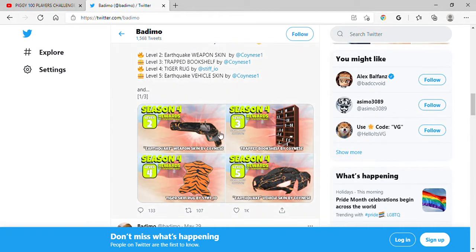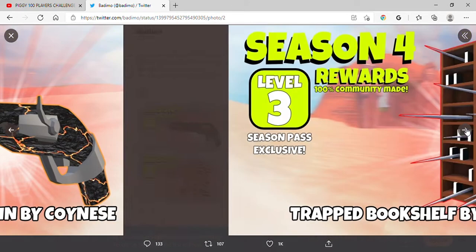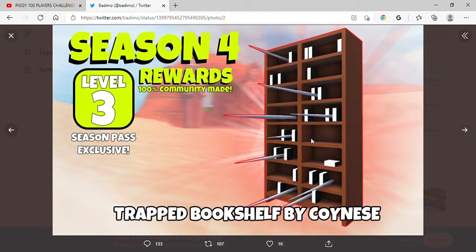We got level one, probably gonna be level two. It's an earthquake weapon skin. I can't see it clearly but it looks pretty cool. Level one is probably gonna be like bombs or rocket fuel again, so we don't care about that. I saw this on their Reddit and it looked cool.